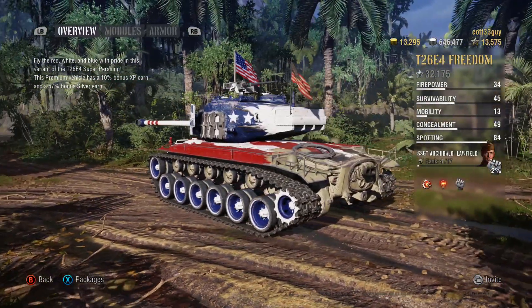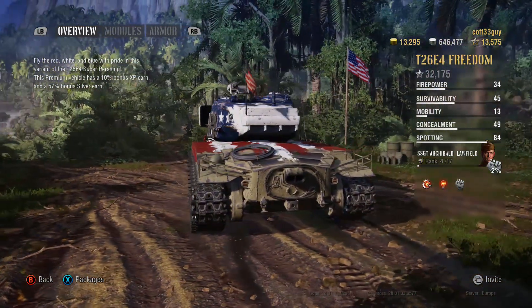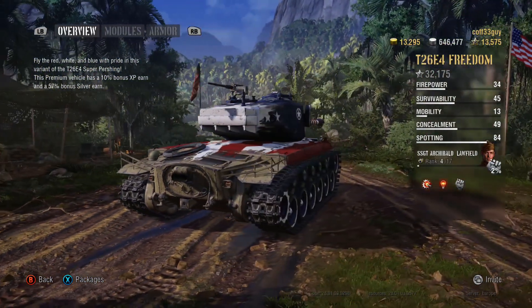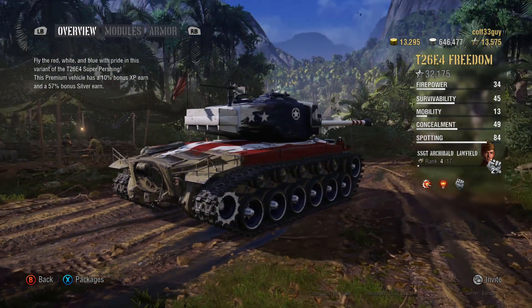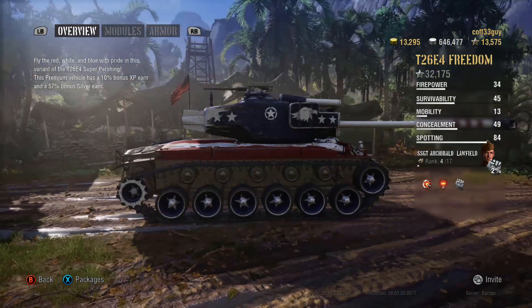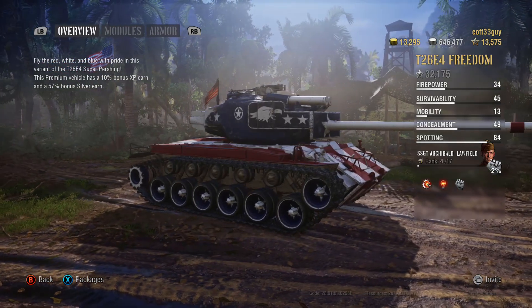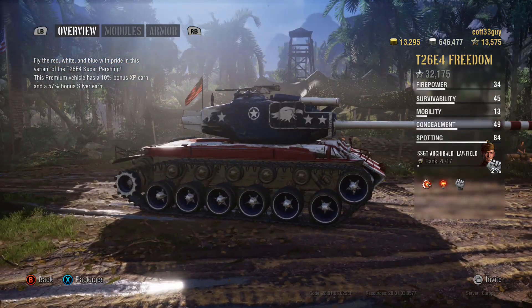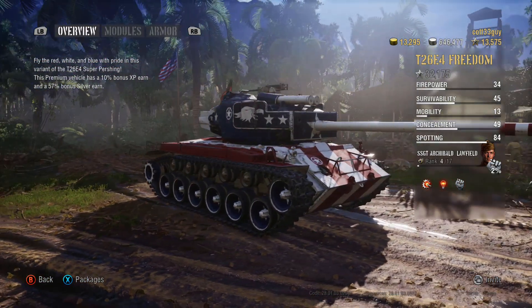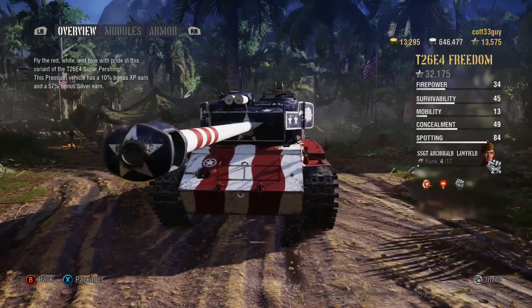The normal Pershing was up-armed over the Sherman — it had a 90 millimeter gun, the M3 90 millimeter, which is the same gun you get on the Hellcat. The Pershing was more than a match for things like the Panzer 4s, but there was a lot of worry that it was still technically only a medium tank and when it came up against things like the Tiger 2 it was still at a disadvantage.